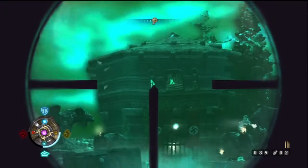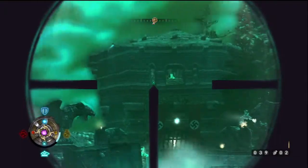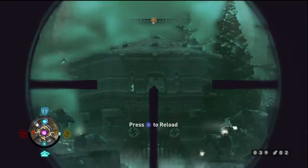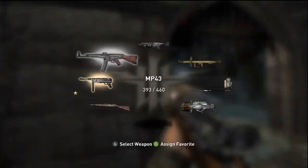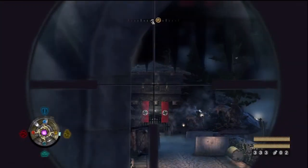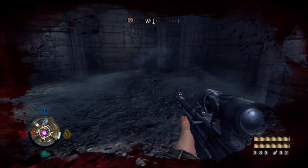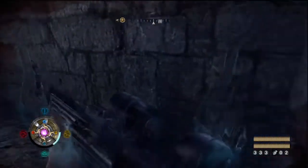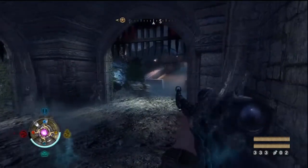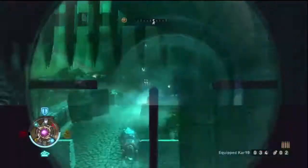I tried to sit back here and snipe these guys out, but this weapon is so inaccurate that it became really hard to do. What you're going to want to do is try and get in that doorway underneath that gate and use your shield to repel the bullets, because snipers — one hit from there put me in a spot where one bullet from any other gun would have killed me. But there's a veil pool behind you, so it shouldn't be too much of a problem.